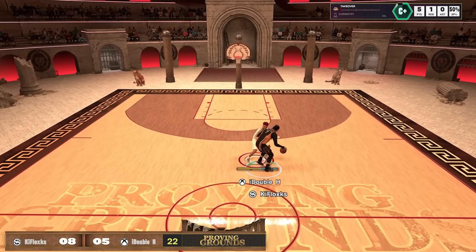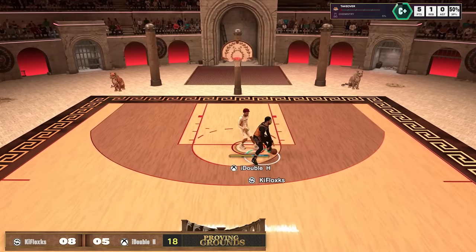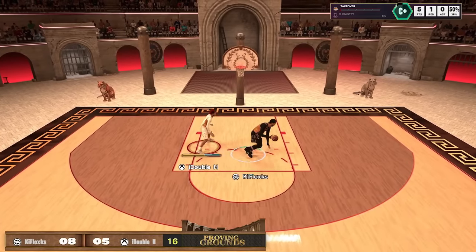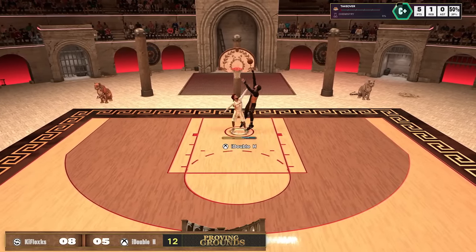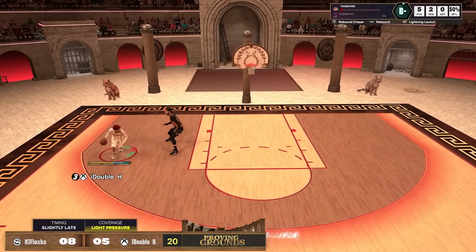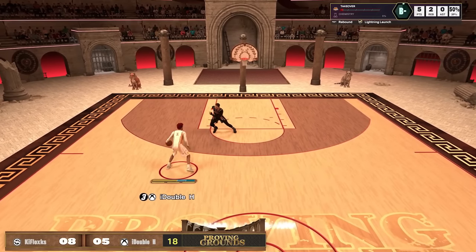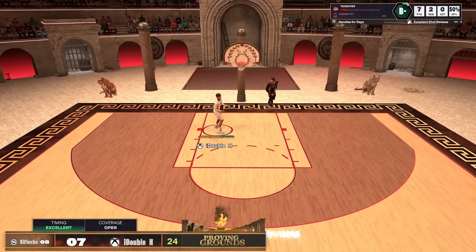Look at that one — I'm in perfect position and I just get dunked on. He's not even using the standing dunk meter. He's just dunking on me. The only time you're going to get a stop on these post scores in the paint is when the game gives him a bad animation, which doesn't happen often. So we get the crossover and get a layup — now we're only down one point.